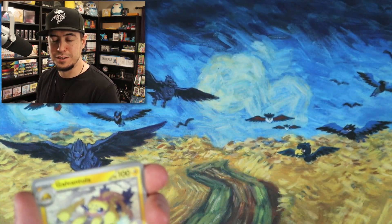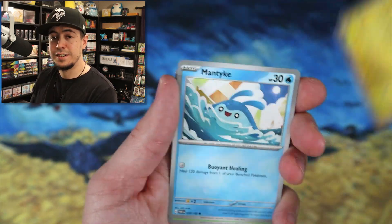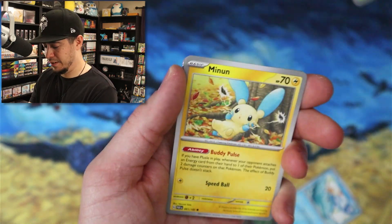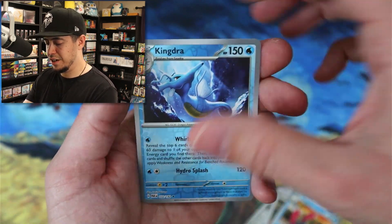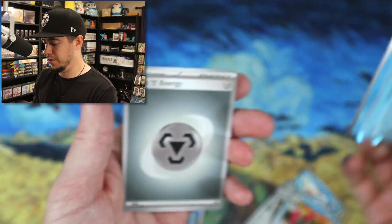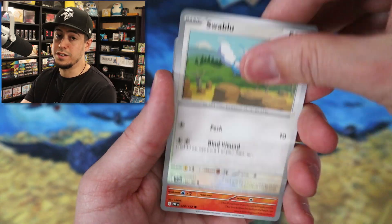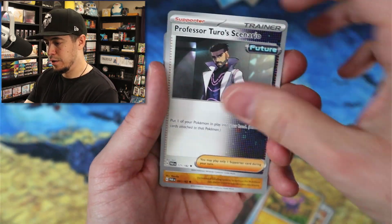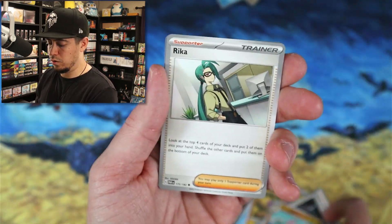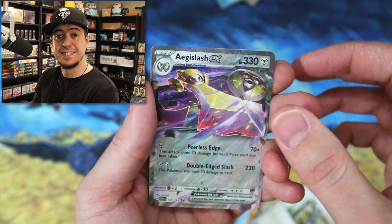Am I shaking from the pulls or am I shaking from hunger? You guys tell me, because I'm not sure and it's my own body. Lugtrio, Porygon-Z, Kingdra reverse, Kingdra holo — nice. In terms of numbers the first ETB still had more hits, but we've had higher quality hits over here with the full art and the gold card. Metal Energy reverse, Gligar reverse, Aegis Slash EX again.